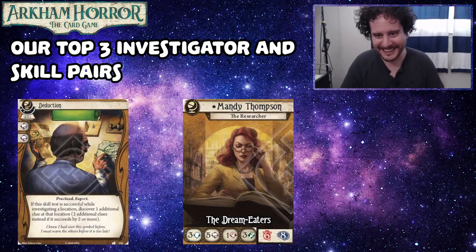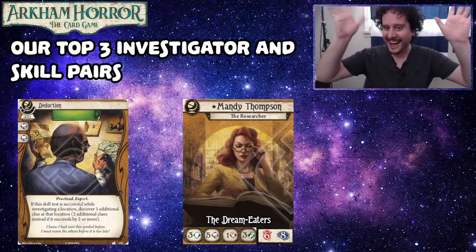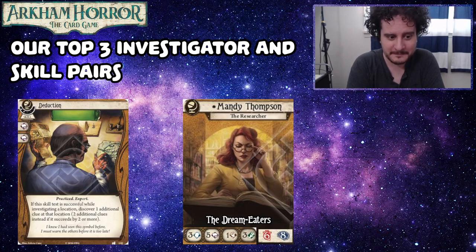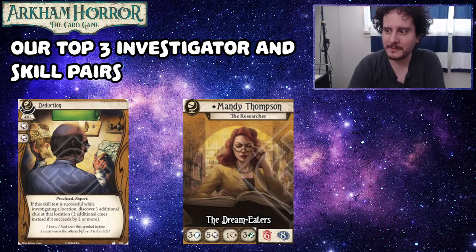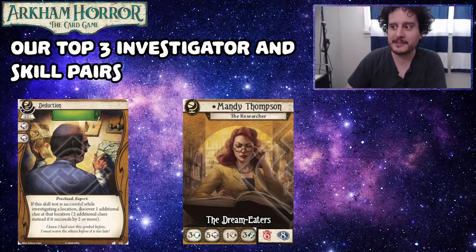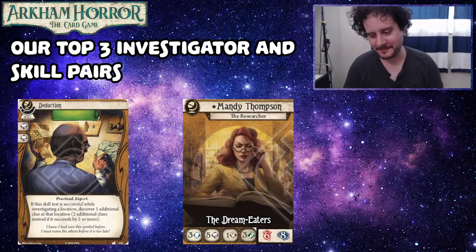Travis, why don't you take us home with your number one? It's Mandy Thompson and Deduction Level 2. Mandy Thompson, once again, does everything the best. Deduction Level 2 gets an extra clue as long as you succeed by enough — and how can you not with plus two? It's still a practiced skill, so you can still get it out with Practice Makes Perfect. Even the upgraded version is still probably one of my most played cards. Just go to my number three and listen to it twice, and you've got Deduction Level 2.